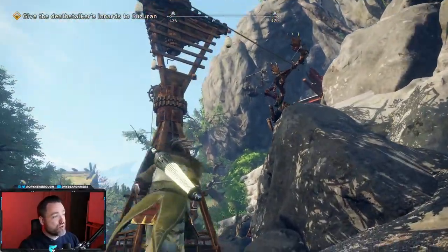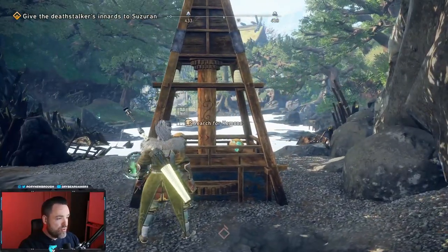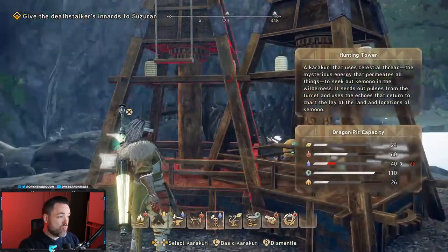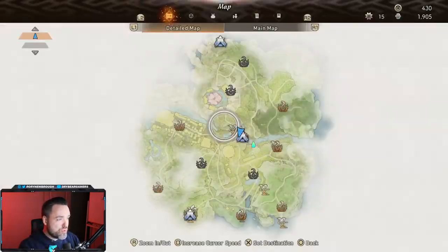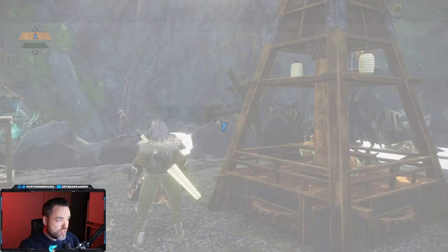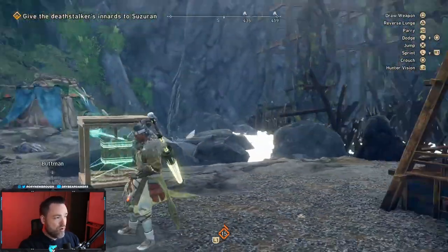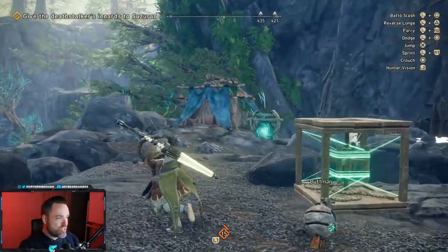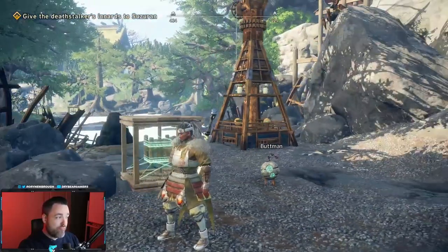The next most useful structure is the scouting tower. These allow you to search for kimono — the hunting towers — and you can increase their range. When you have them on the map, you can show their range to see exactly where they're scanning and where kimono can be found. They can also help you find campsites to put down for spawning and fast travel.